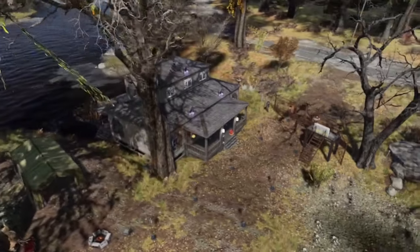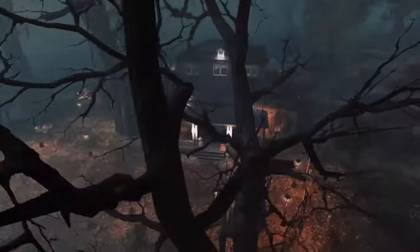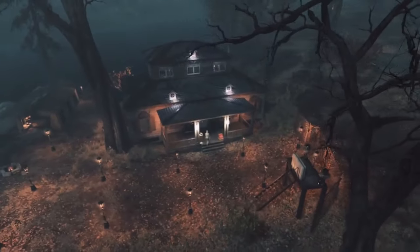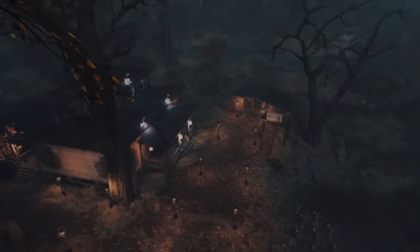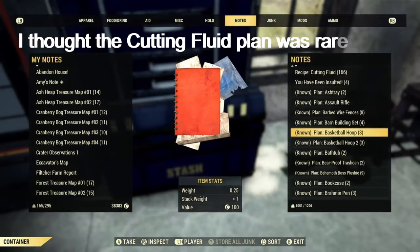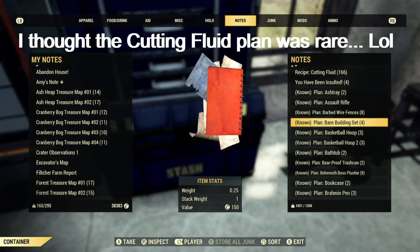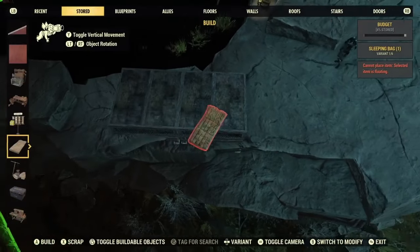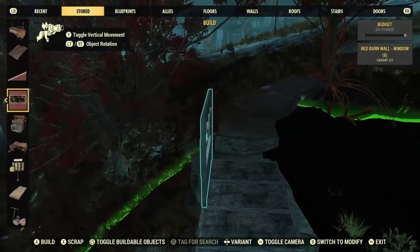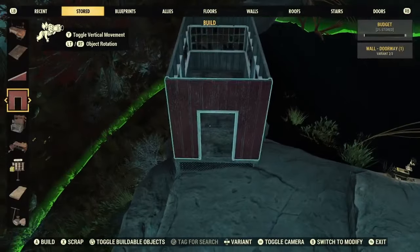Mine seems to be triggered every time I log in and fast travel to my camp. So the more you build, the more you will have to repair if it gets destroyed, if you don't have the proper defenses. Keep that in mind if you don't plan on having a lot of junk to repair things. To build a simple structure, I got the barn kit as a drop from claiming and defending workshops, but the basic kit will work just as well. I started off by placing a 1x2 floor down and adding walls and roofing. This small size should be easy enough to defend, while being big enough to place everything you need to get started.